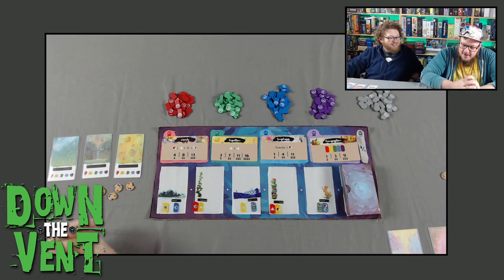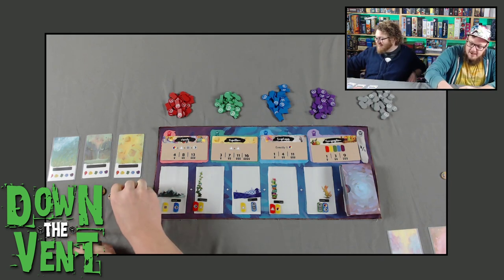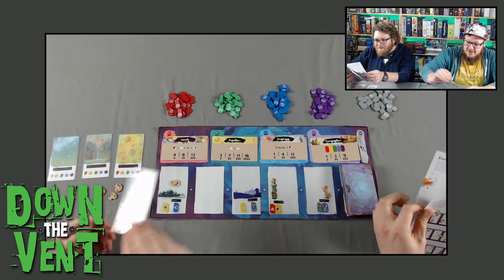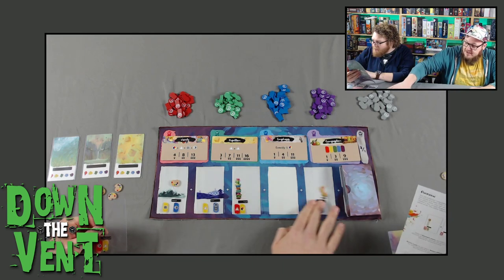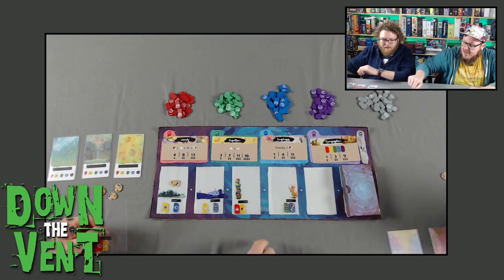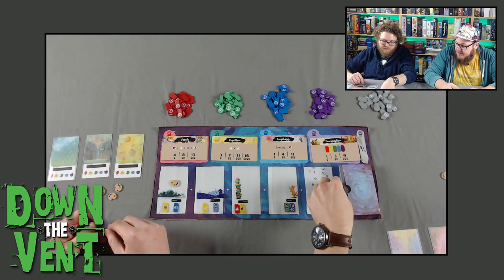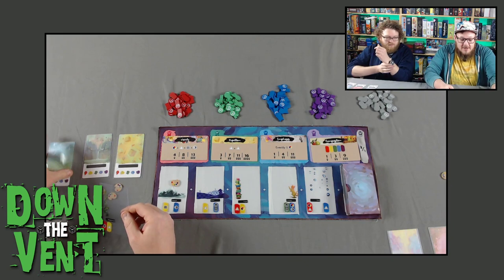All right, Joe gets to go first. It's really hard to plan with nothing in your hand yet. I'm going to pay an inspiration token to take this heightened one here, then they'll all slide down. There's a nice little box over here with more cards in it, so you can't see what's coming out. The cool part is when we put these into our paintings, our paintings are actually going to start to look like something. Here — I'll just sleeve it so you can get an example.